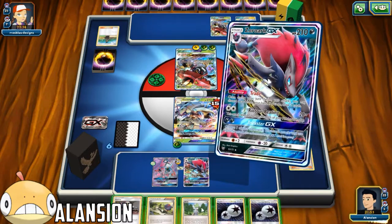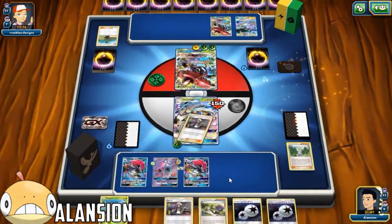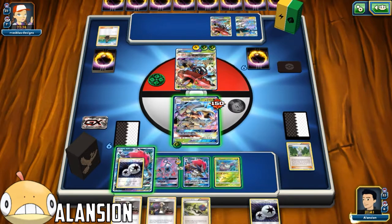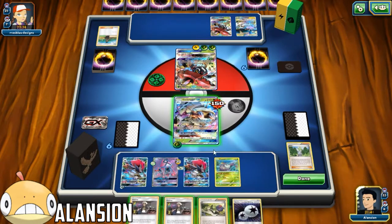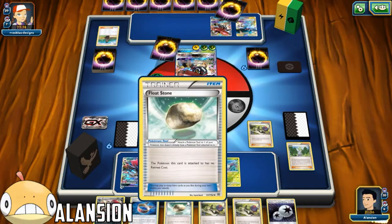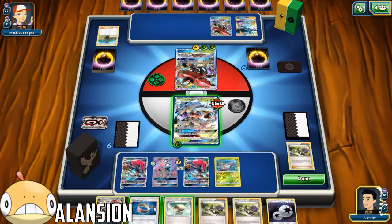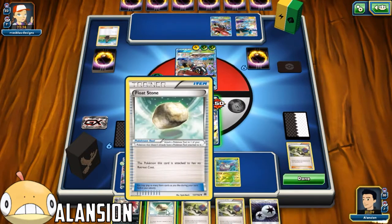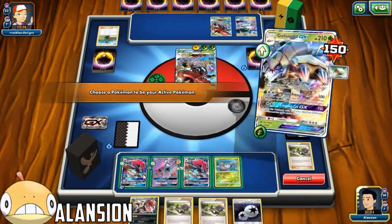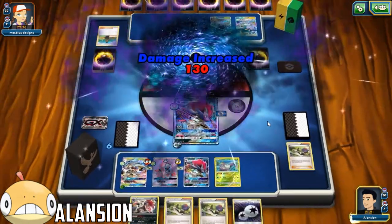Let's trade one more time - trade off this Wally. We get a Wimpod. I'm just trying to fill up my bench right now. Put a DCE down on that. Let's end here, get his hand down to six. We do get the Float Stone, so let's put that down. Let's retreat into this Zoroark and use Riotous Beating for 130. Okay, 130.